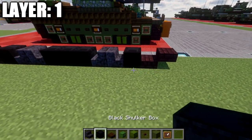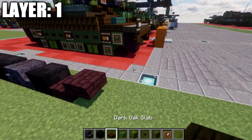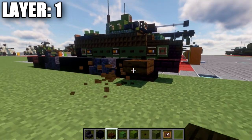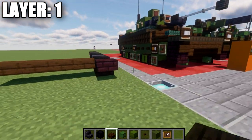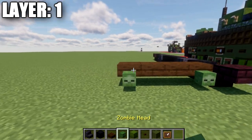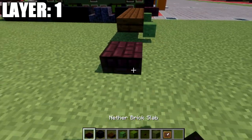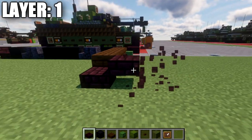After that, take dark oak wood slabs and place down a row of four coming off the airbrick slab. On both sides, place down a zombie head. Then follow up with a nether brick slab and a nether brick top slab. Going back from this, place a black shulker box on that side, followed by two polished blackstone stairs back to back.